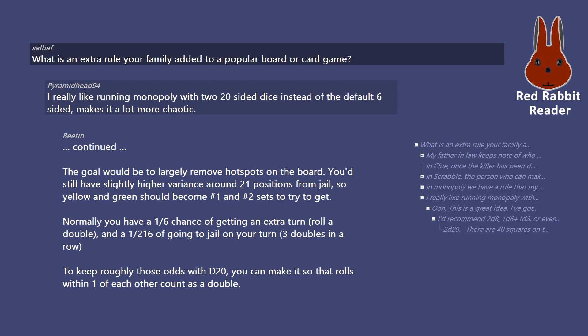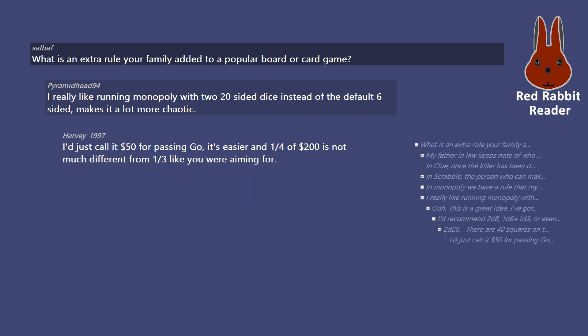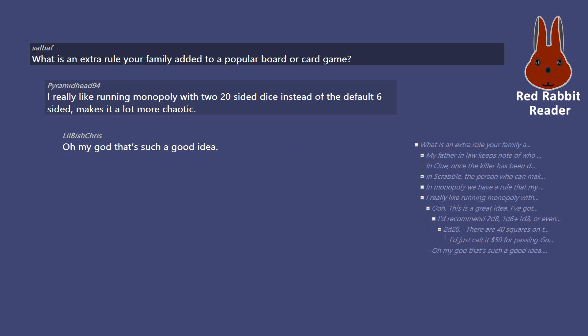Normally you have a 1-in-6 chance of getting an extra turn by rolling a double, and a 1-in-216 chance of going to jail on your turn with 3 doubles in a row. To keep roughly those odds with d20, you can make it so that rolls within one of each other count as a double. I just call it $50 for passing Go — it's easier, and one quarter of $200 is not much different from one third like you were aiming for. Oh my god, that's such a good idea.